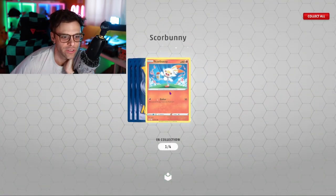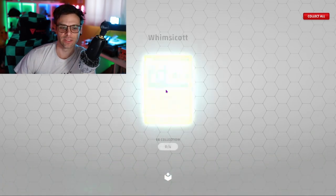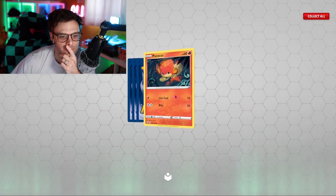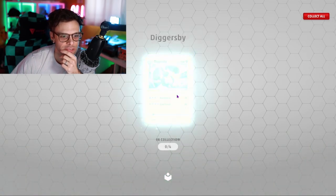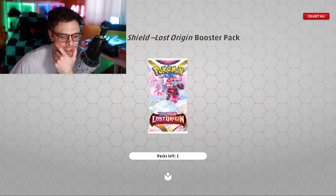Pawniard, Scorbunny, Pokemon Catcher. I'm making a video for YouTube because I just opened I think like 24 packs or something. Piers, Volcarona - whatever he's called. Last three packs open were trash - let's hope this is a good one. Lost Origins, fingers crossed, let's flip the coin - heads! Let's go!